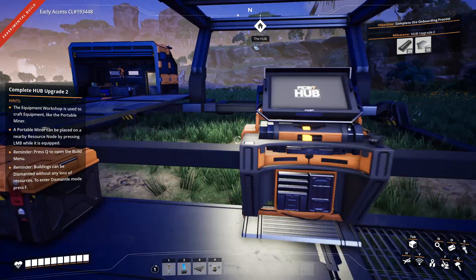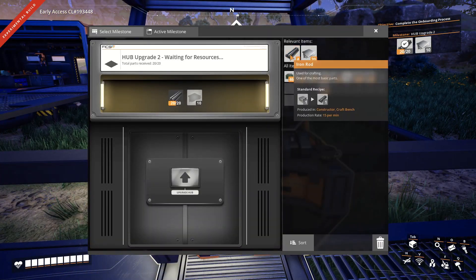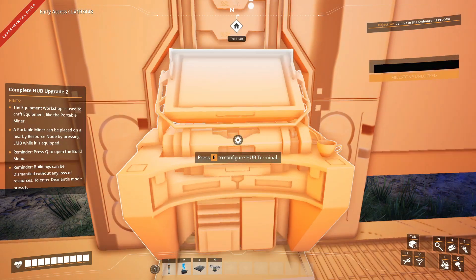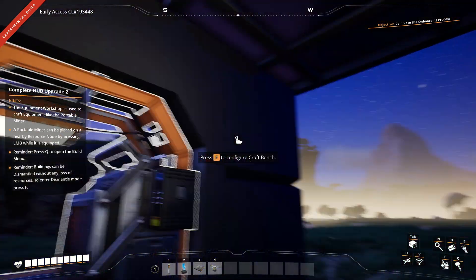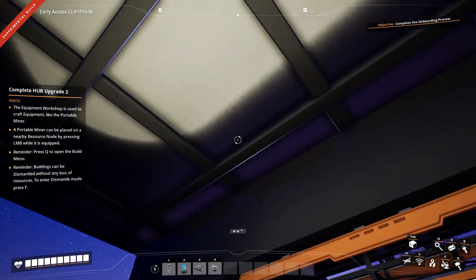That should be enough. Let's see if we can upgrade this. Double clicking is, I think, the way to go in this game. Upgrade! Oh, look — we have a roof! We have windows? Are these windows? I don't know if it's windows, but we have a roof!